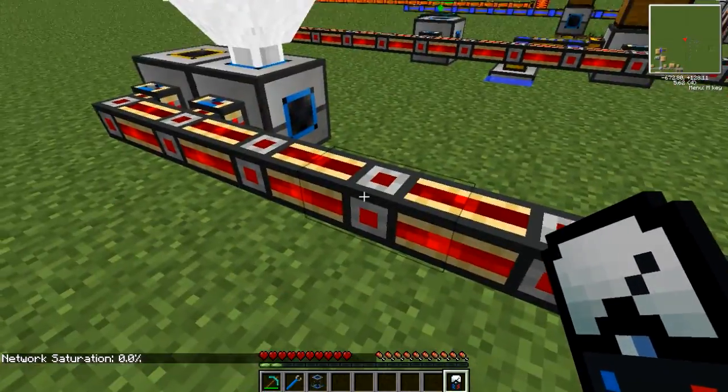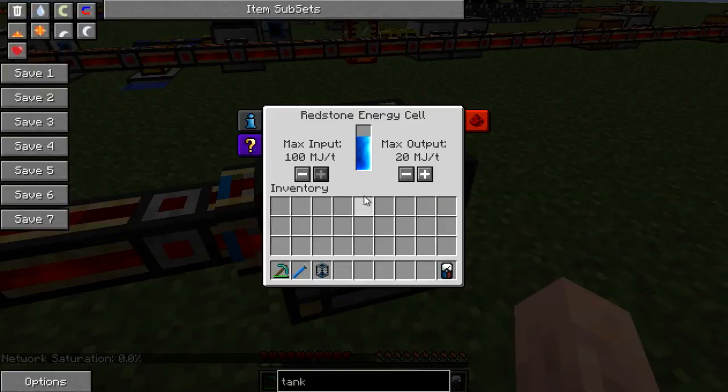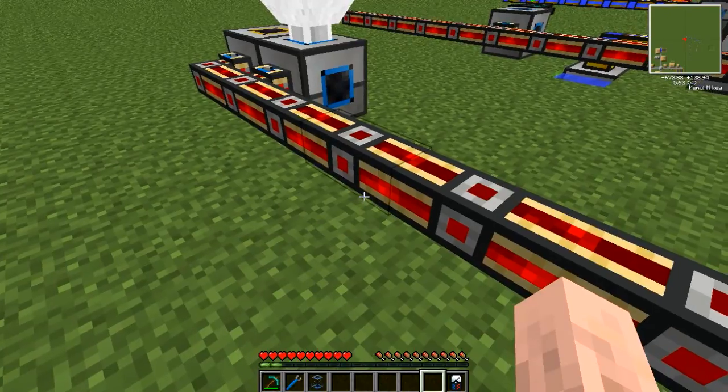As I said, the saturation at the moment is 0%. Now if we go into the GUI of the cell here, we can see I've set the max output for 20 MJ per tick. So if we switch the power on quickly, it should be getting power through now.